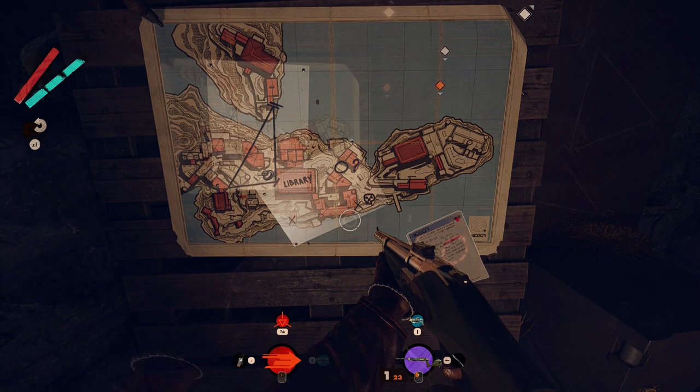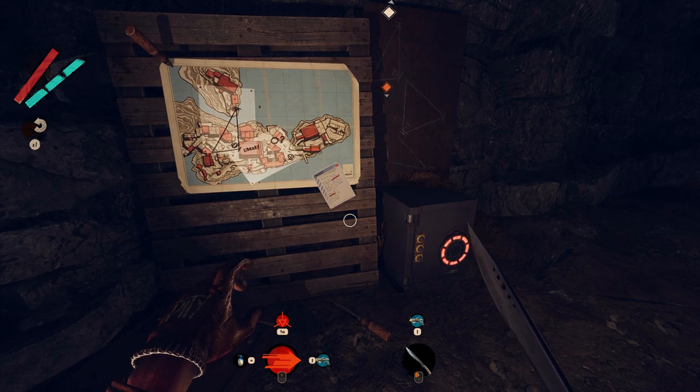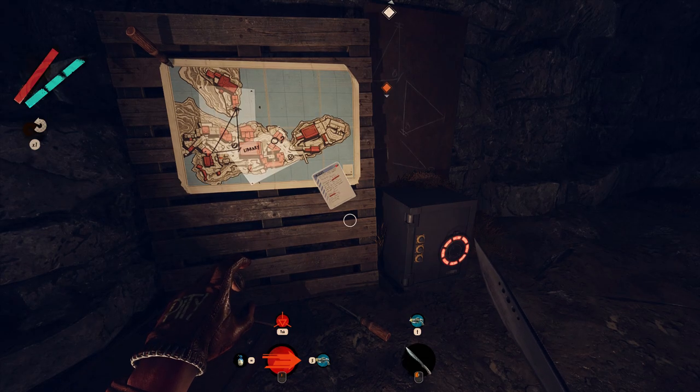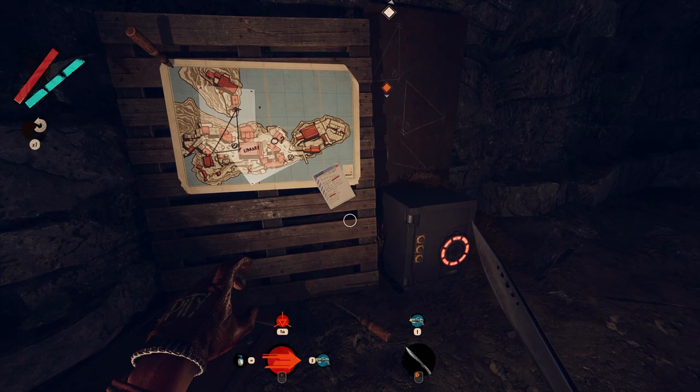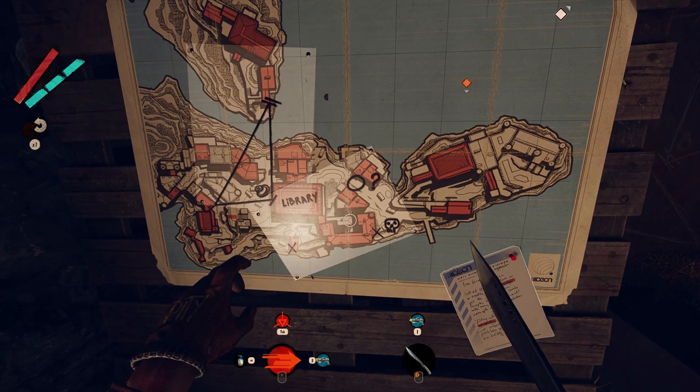Here's the kicker for those of you who are going to write in the comments 'Just tell me the code' — I can't. It's going to be different in your playthrough than it is in mine. You have to actually solve the puzzle, but I'll show you exactly how to do it. To open the safe, you have to enter three three-digit combinations — three codes, three triangles.